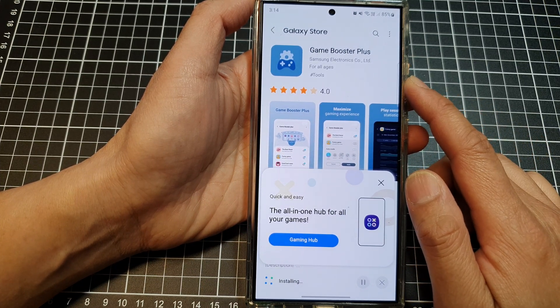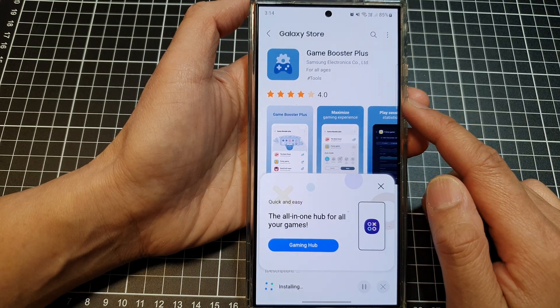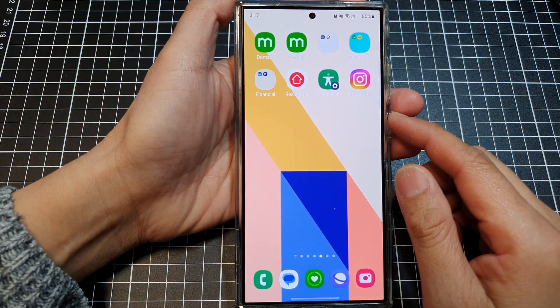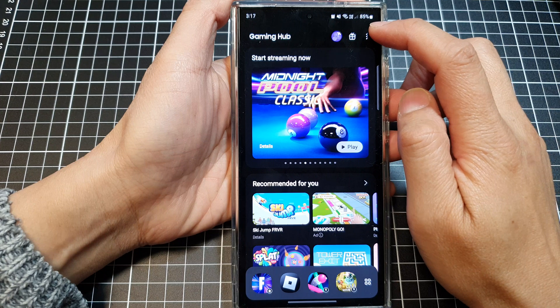Now we have upgraded Game Booster to Game Booster Plus. To open Game Booster Plus, open up your Gaming Hub, then tap on the More button.